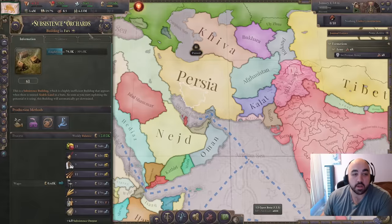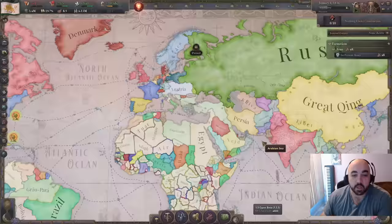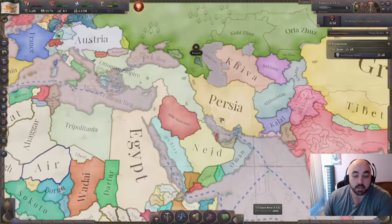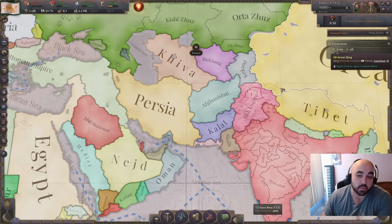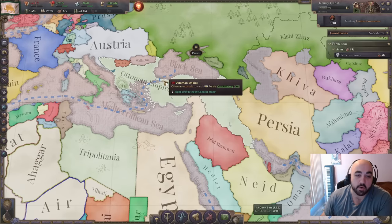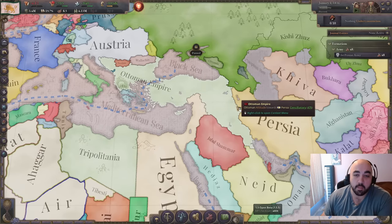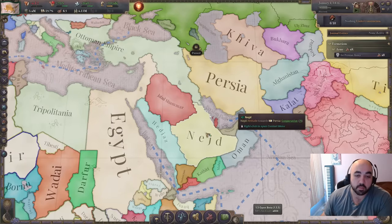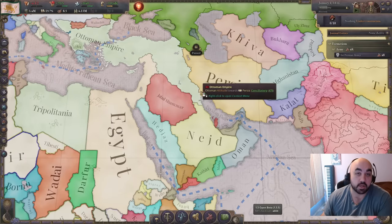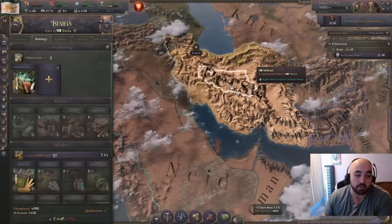Persia is sitting in a unique spot in that it is very close to the divide between the east and the west. Geographically, they're pretty nice, because if you expand into the Sikh Empire, you can trade with Qing, and you can also trade overland quite well into the Ottoman Empire and with Russia. There's a lot going for your geographic position.